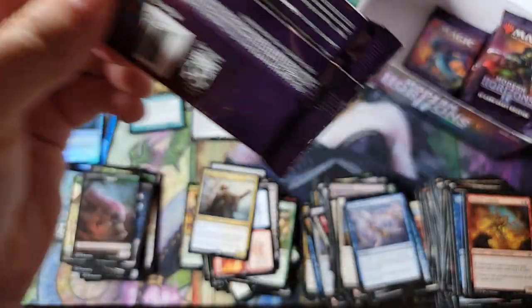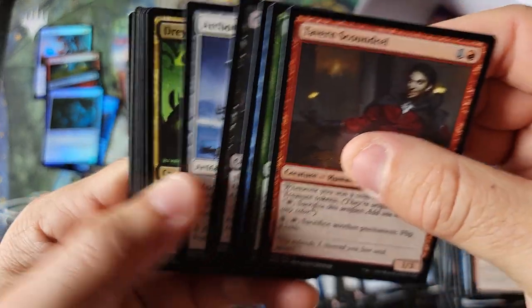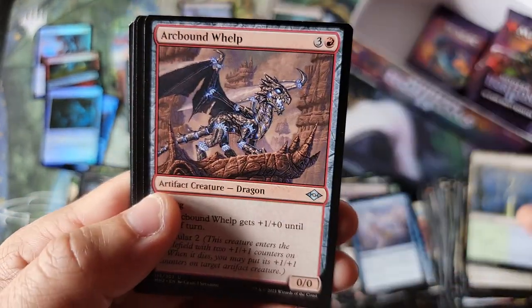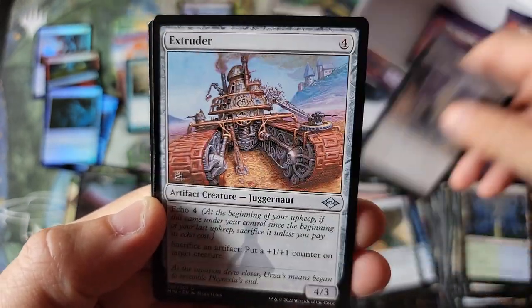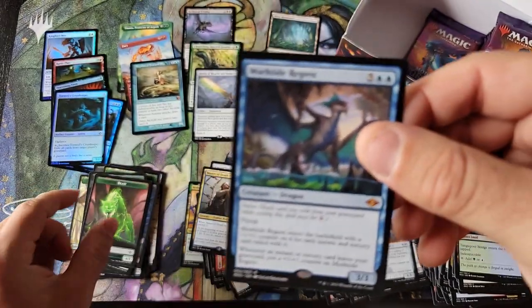Old guy Rudy — some of this stuff, magic is just — I'm not going to be all old guy, magic's lost its way, but it's definitely different. Gloves Auger, Extruder from Urza's Destiny, and the Merfolk Tide Regent.